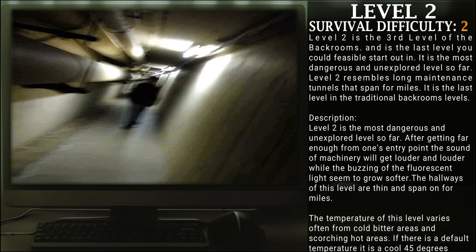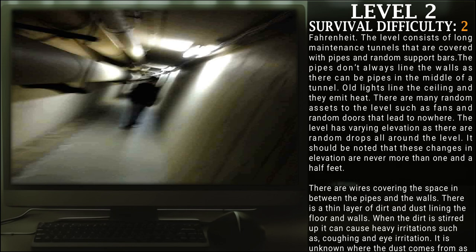After getting far enough from one's entry point, the sound of machinery will grow louder and louder, while the buzzing of fluorescent lights seems to grow softer. The hallways of this level are thin and span on for miles. The temperature varies often, from cold bitter areas to scorching hot areas. If there was a default temperature for this level, it would be a cool 45 degrees Fahrenheit. The level consists of long maintenance tunnels covered with pipes and random support bars. These pipes don't always line the walls and can be seen in the middle of the tunnel. Old lights line the ceiling that emit heat. There are many random assets to this level, such as fans and random doors that lead to nowhere.